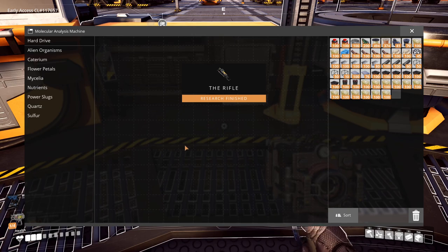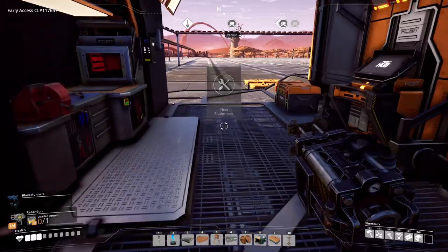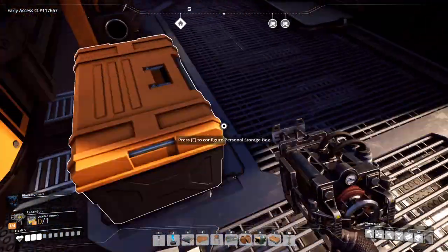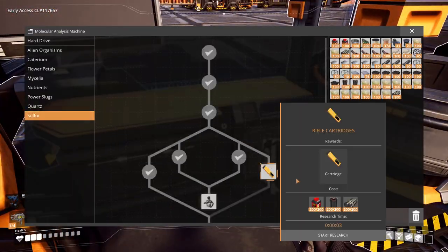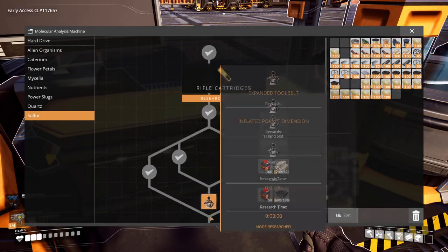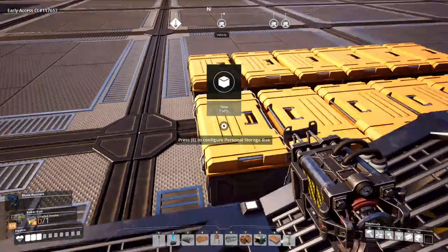Okay, look at that — we're done the research on the rifle. So we'll go to sulfur and go ahead and do this one. Oh, you need 200 rubber. I have rubber over here. My plastic's not organized as you saw. Sulfur — there you go. Start research. Oh! That was an instant one. That means we can just go right on to the next thing. I didn't realize that would be instant.